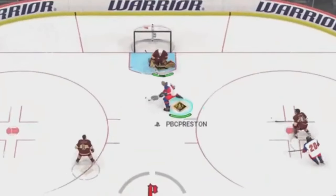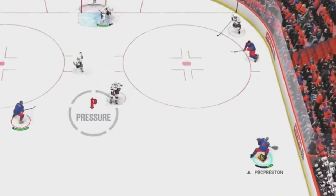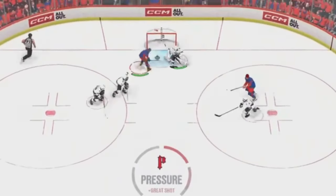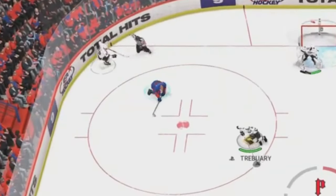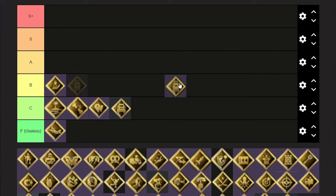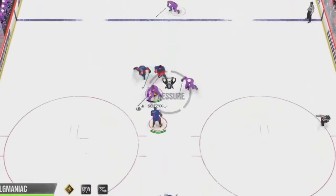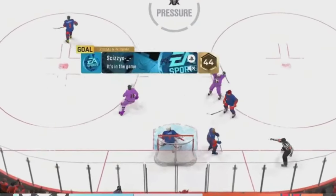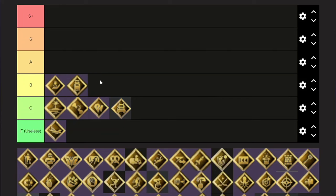It depends who's set up. I think if it's threes and not twos and someone's sitting in front, I think Big Tipper's fine — it could be A. If you use it correctly, it is. You can put both of them together. I think if you have someone in front, I'm putting it in B.